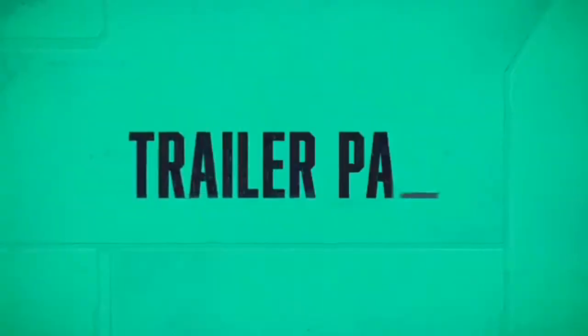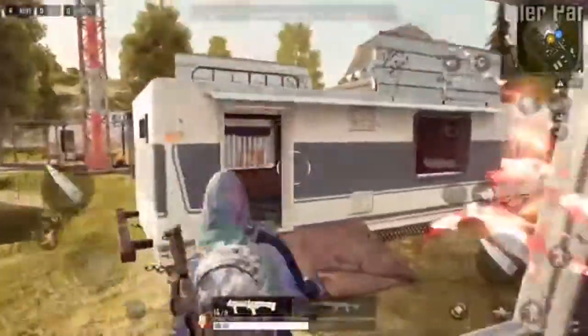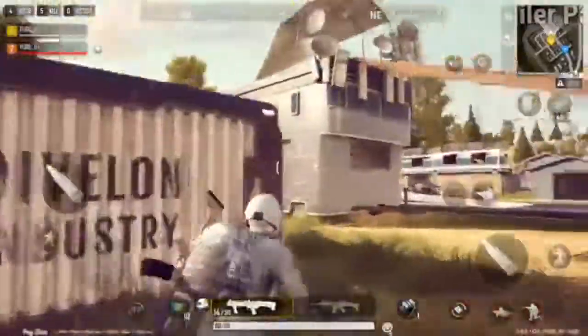For the last stop on today's tour, let's take a look at the Trailer Park. It's all bunkers and bullets here. You'll have to vault, sneak, and climb to conquer this spot. But if it's not looking good and you need a quick exit out of trouble, there are options for that too.